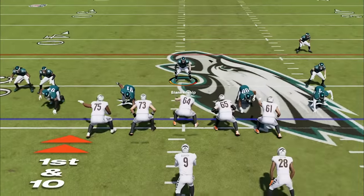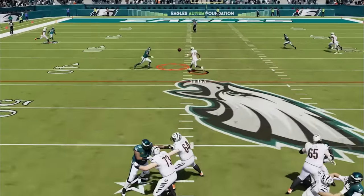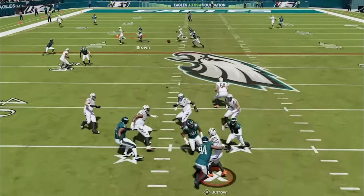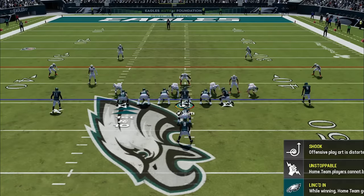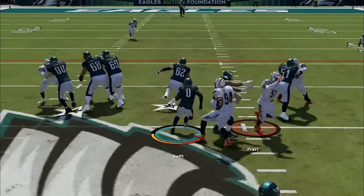Now up 21-7, my opponent has really only run like 7 plays the entire game. He is now back to passing like he will never get the ball again, but he only has 5 passes this entire game so far completing only 2. He tries to run the ball on the next play only to lose a yard, and now on 4th and 11 I call my favorite defense in the cover 6 trap. On offense I am already up 2 scores and almost in field goal range already, but time is the biggest issue, so I am going to milk it for all it is worth.